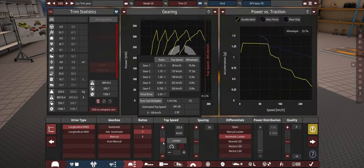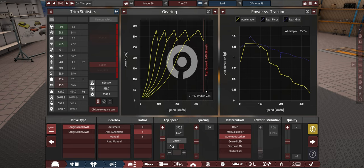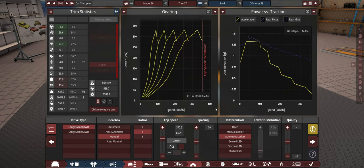We could put wings on to lengthen that out - there we go. Problem solved. 2.5 seconds to 100. We're at 2.6 - still there, man. That's fast.